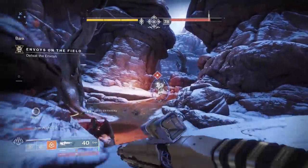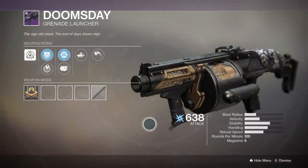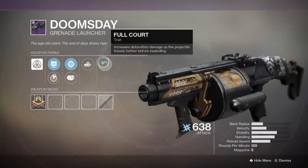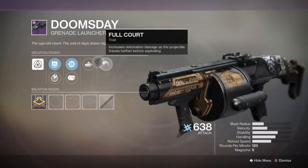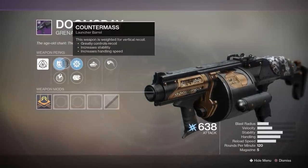Let's take a look at the remaining curated rolls. The adaptive frame Grenade Launcher called Doomsday has a curated roll that comes with a new perk called Full Court, which increases the detonation damage as the projectile travels further before exploding. It also has Autoloading Holster, Proximity Grenades, and Hard Launch.